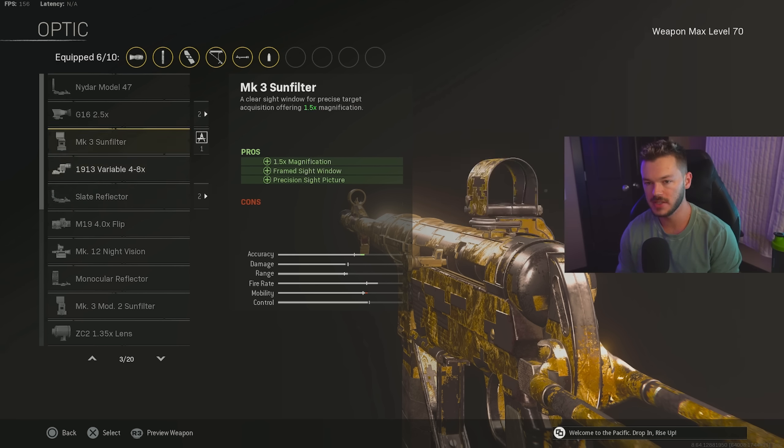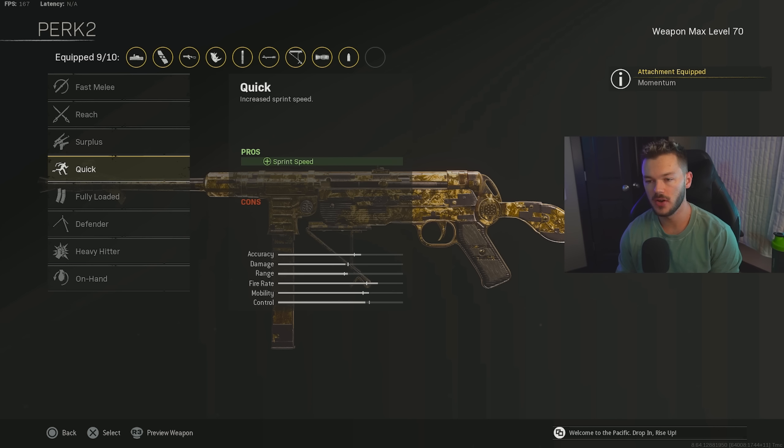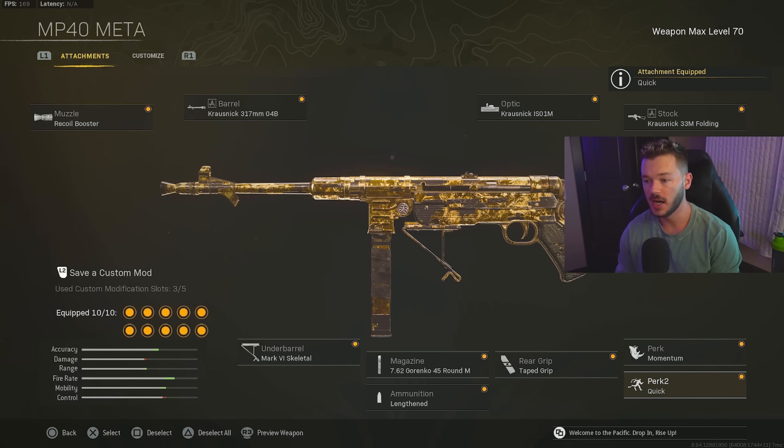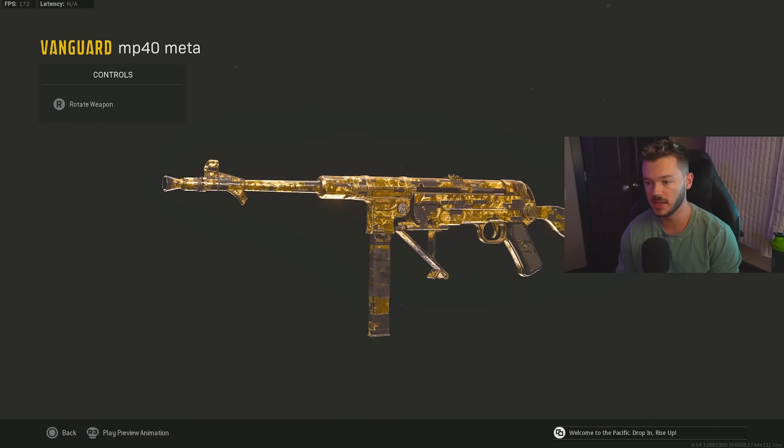For the stock, we're going with the Krausnick 33M Folding for sprint-to-fire speed and movement speed. Perk 1 — I go for Momentum or Steady rather than Brace, since this gun is so easy to control I don't need initial firing recoil help, and movement speed after kills can get you out of situations. Perk 2 is Quick to increase overall sprint speed. That's the full MP40 build — my go-to SMG on Rebirth Island right now.